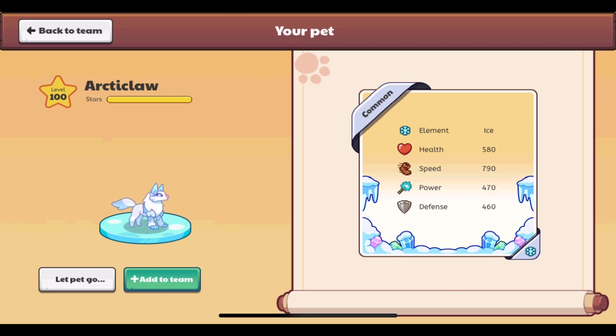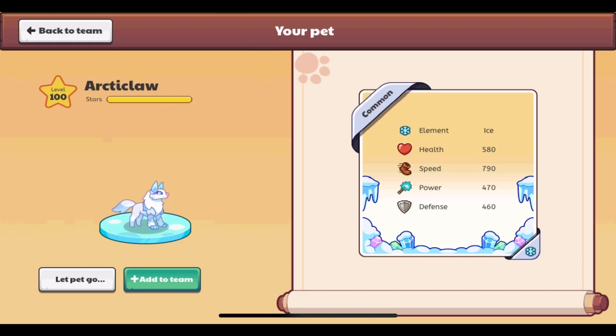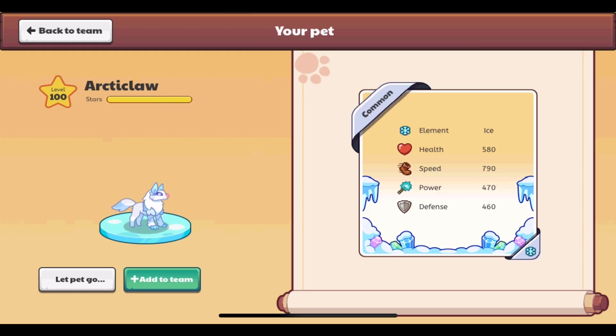It is the pet card from when you rescue a pet in one of the beta updates. Here is what each part shows: the strip banded over the card shows the pet's rarity — for example, this Arctic Claw is common, so it says common at the top. In the bottom right there is the element icon, and at the bottom and sides of the card it shows decorations for the specific element.